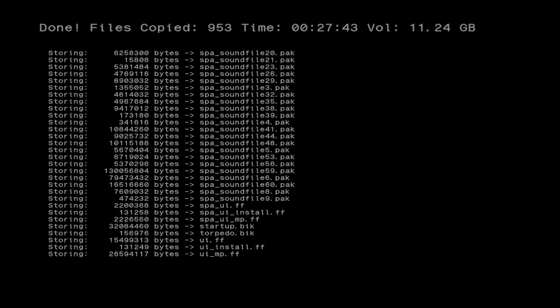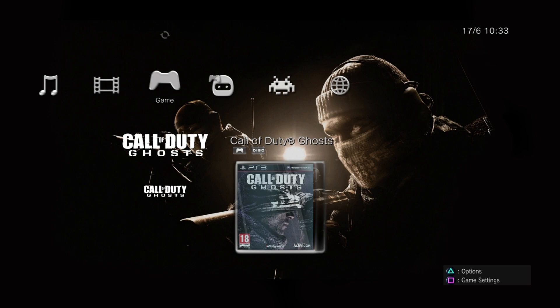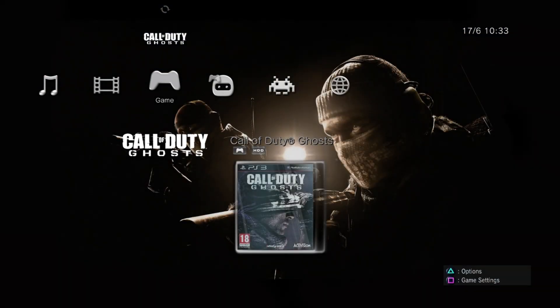Alright guys, once it's finished, you should see Done, and then you can just press Square. Now you will see two Call of Duty Ghost entries. You can just eject the disk now and put it back in its case. If you press Refresh, you should see the one connected to the HDD.